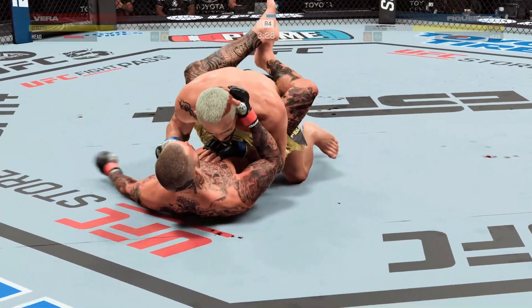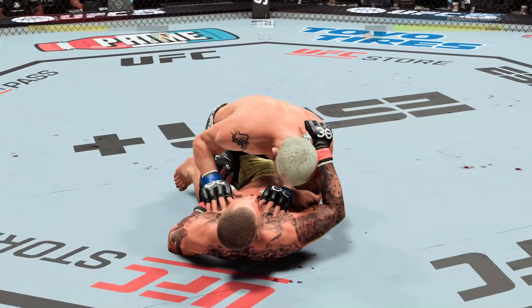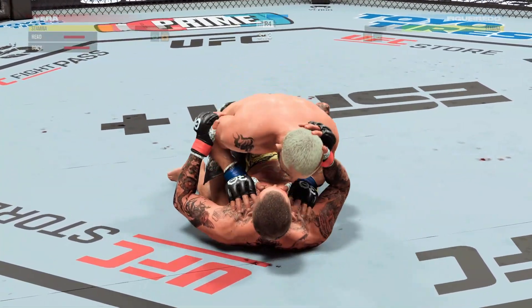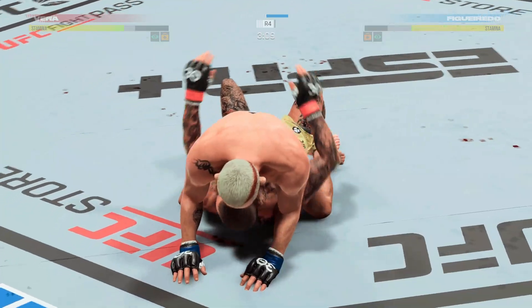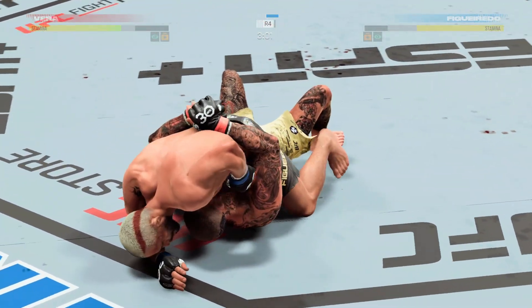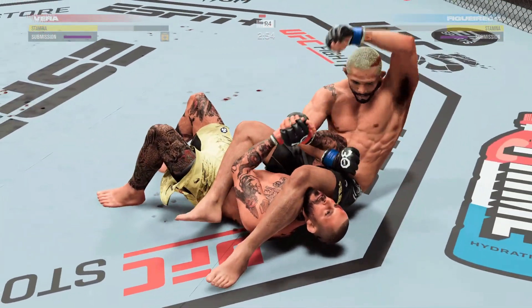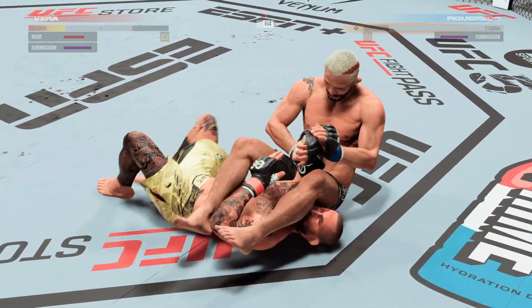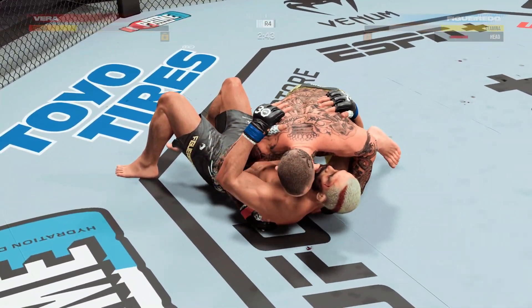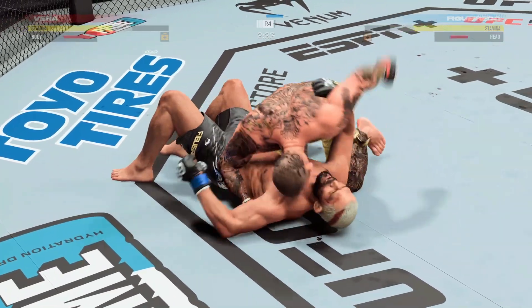Working pretty effectively from the top here. Nice ground and pound by Figueredo. Another strike gets through on the ground. Still plenty of time with which to work in round four. That looks wicked tight — you've got to be kidding me. How did he get out? He just stayed calm. He was able to withstand the fire, and now he finds himself out and safe.